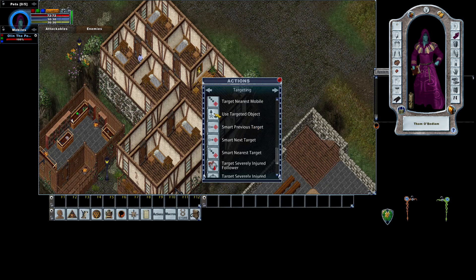Alright everybody, that's it on how to use the mobile bar. From here you can use this for targeting options — like if you're a bard or a tamer and you want to select individual targets. It makes it a little bit easier than blowing up health bars. That's all for today. Thank you very much. This is Mutt, signing out.